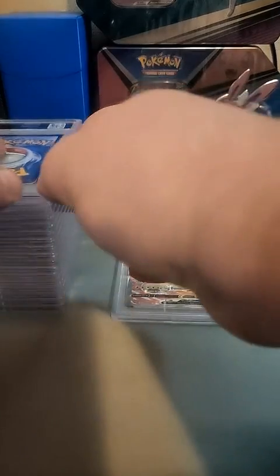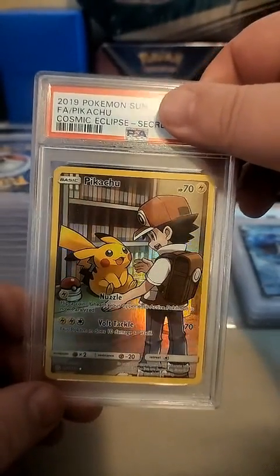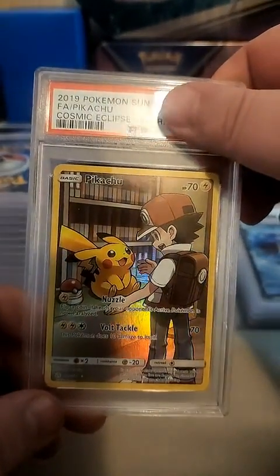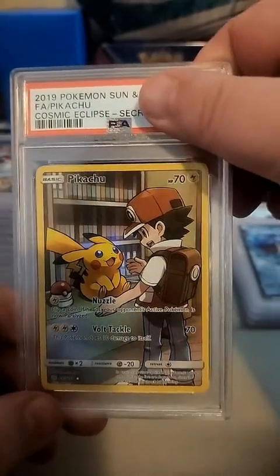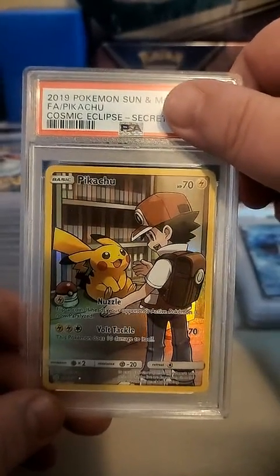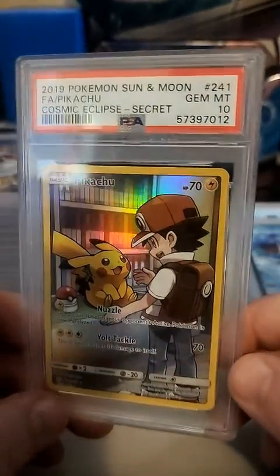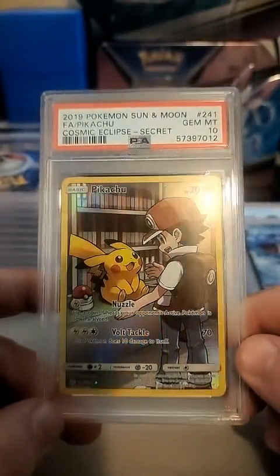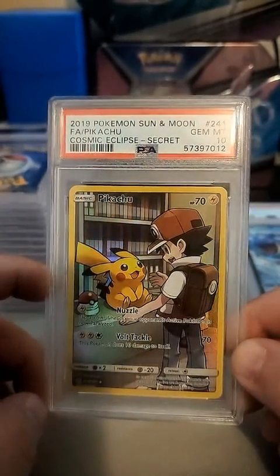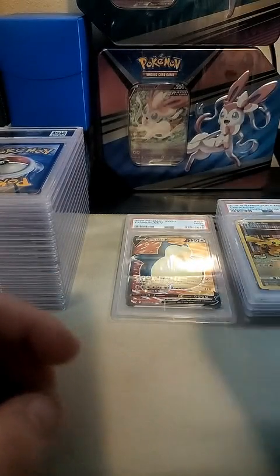This is the one I was hoping would get a good grade. If this is a 10 it's gonna be staying in my collection - heck, if it's a nine it's probably gonna stay anyway. I'm gonna say it got an eight because I don't have much faith in it. Oh my god, it got a 10! Yes! That is the one I hoped would get a 10 out of this whole thing - a 10 on the Pikachu secret rare from Cosmic Eclipse!